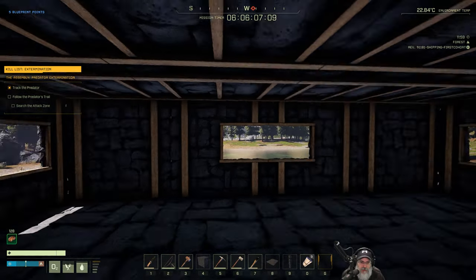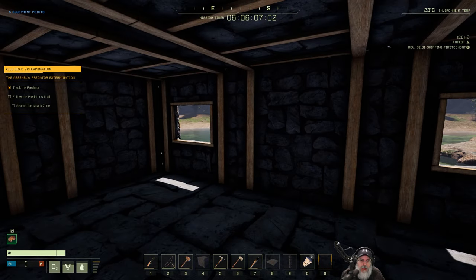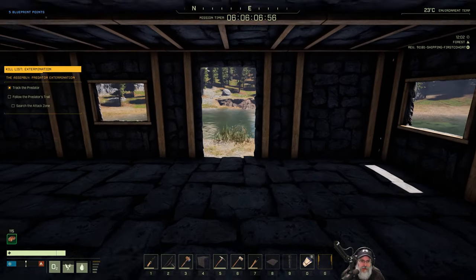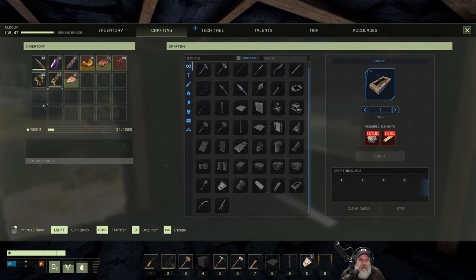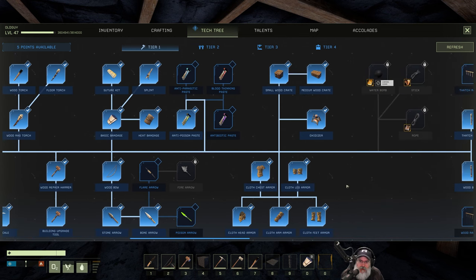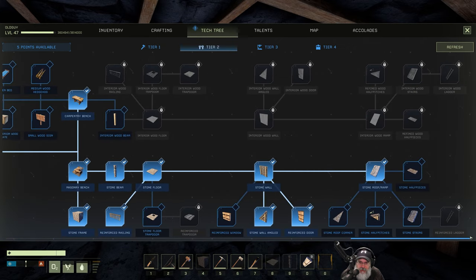We're going to have to remove one of these ceiling pieces to make room for stairs. Ladders are going to be kind of a pain, so let's go with stairs. We have some skill points we could spend — we know how to make wood stairs, but it would be nice to have stone stairs. And when it's all said and done we're going to have more points than we know what to do with anyway, so let's go to tier two and learn stone stairs. We should probably also do reinforced windows.